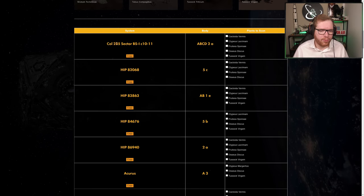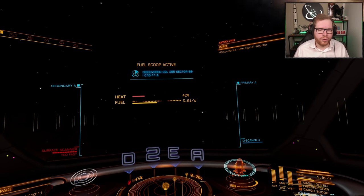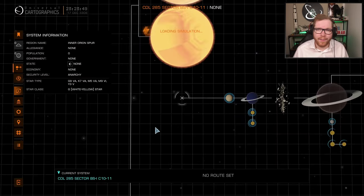You basically click Copy and it will copy the system name into your clipboard. Then make a note of the planet body you're going to be heading to — it could be a moon or a planet itself. Head into the game and head over to the system. Open up the system map once you arrive.